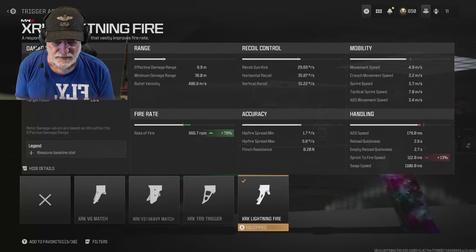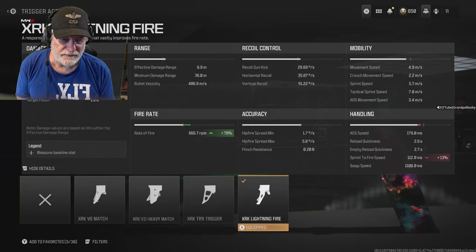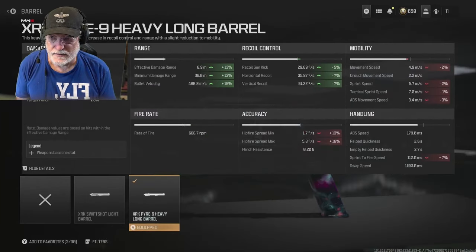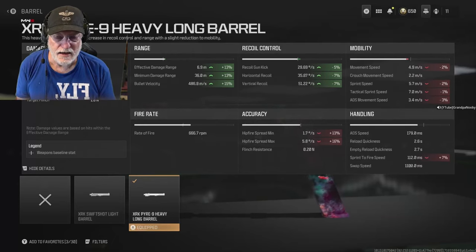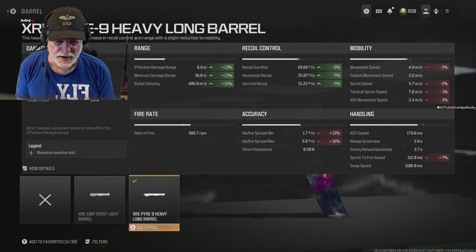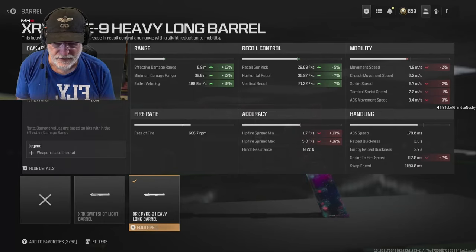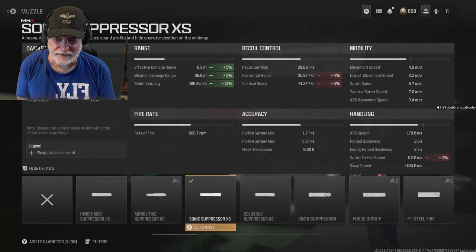The lightning trigger increases the rate of fire by 78, which impacts the sprint-to-fire speed — it didn't bother me. You probably can't quite get to 667 rounds per minute but it's a fast trigger. The XRK Pyre-9 Heavy Long Barrel increases the effective damage range by 13 — that's how we get the composite 6.9 meters. It affects the hip-fire spread but it's still just one degree per second at hip-fire max, and it helps take care of some of the recoil.